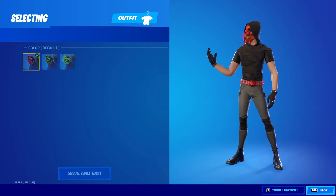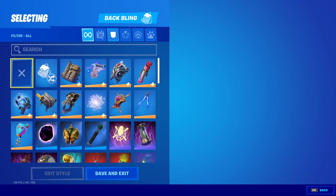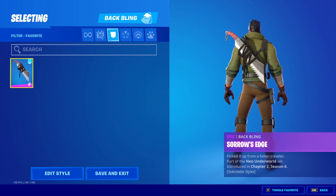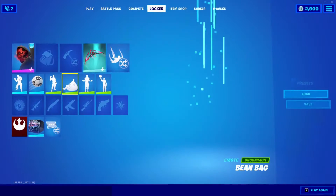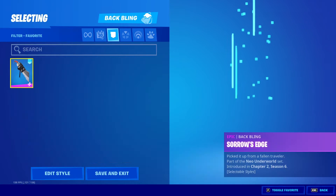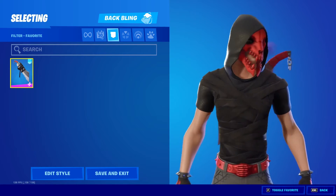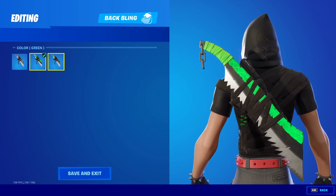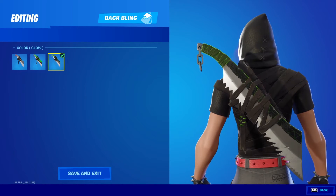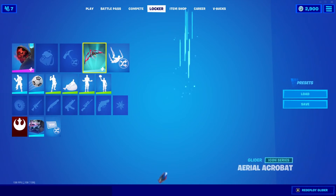Let's see the back bling — let me equip him first. All right, and then we have the back bling, the Soros Edge right there. We have the edit styles: green and glow green.